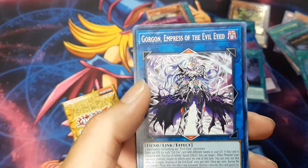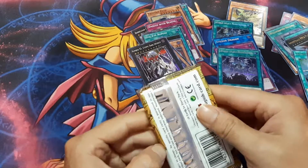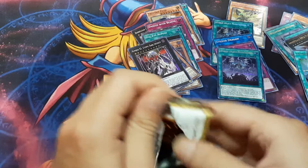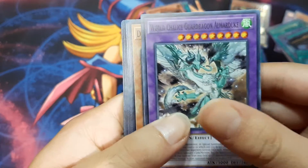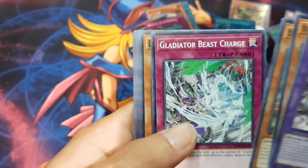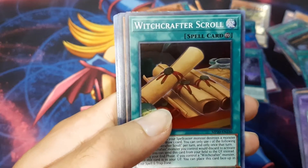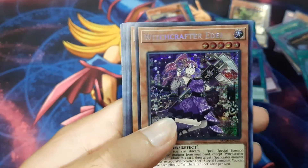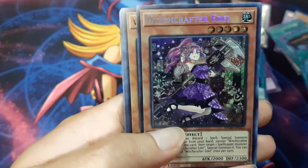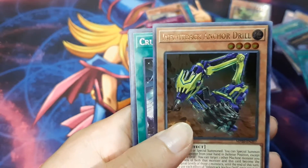And a rare: Gorgon, Empress of the Evil Eye. So nothing too crazy in that pack - got one pack left, hopefully get something good. Another Chalice. Dinowrestler, another Dinowrestler, Gladiator Beast Charge, another Dinowrestler, another Gladiator Beast - okay. Witchcrafter Scroll, Shinobi Necro again, and our prismatic is Witchcrafter Edel, which I do like the artwork on. Two ultras: another Witchcrafter and Infinitrack Anchor Drill. None of the ones we were after.